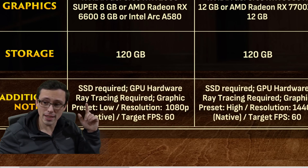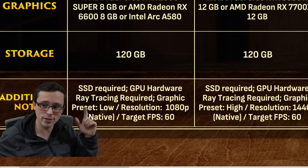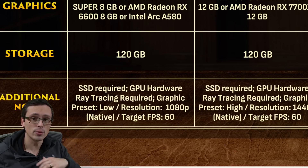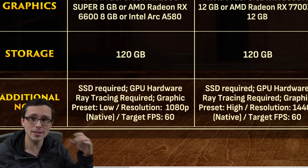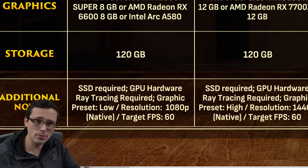So maybe I'm forgetting something, but as far as I can tell, this is the first time I have seen a system requirements chart for a game list GPU hardware ray tracing required. There does not appear to be any way to get out of it. The game is designed with hardware ray tracing in mind. Consoles are capable of that, so if they're designing at that level of performance at a minimum, they can do their lighting system based on that.